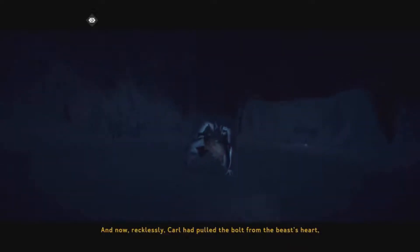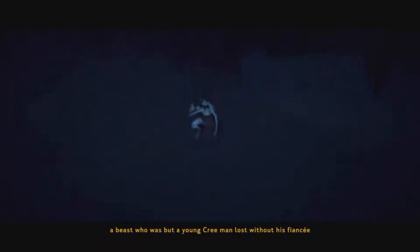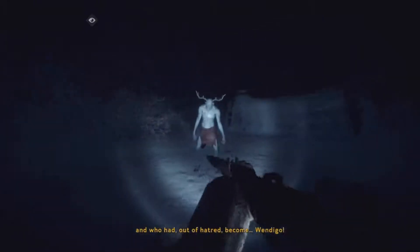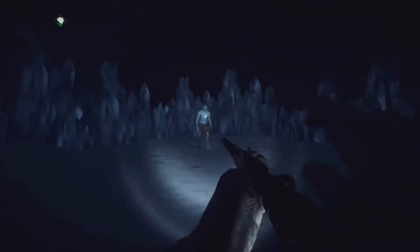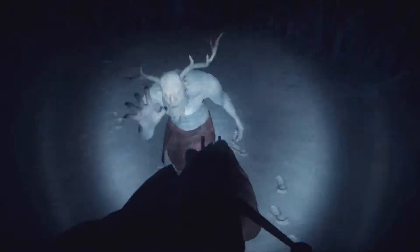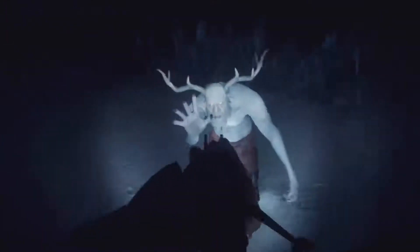Carl understood the ins and outs of the affair - a woman had been killed in an unfair accident, and a young warrior had damned himself to avenge her. But Hamilton, the one responsible, had already been killed, and so the beast could not quench his thirst for vengeance. Now recklessly Carl had pulled the bolt from the beast's heart - a beast who was but a young free man lost without his fiancée and who, out of hatred, became Wendigo. How did we kill it? Do we aim for the heart?